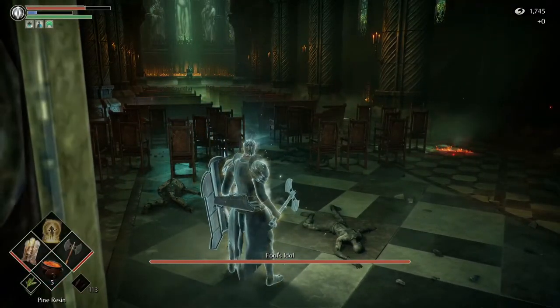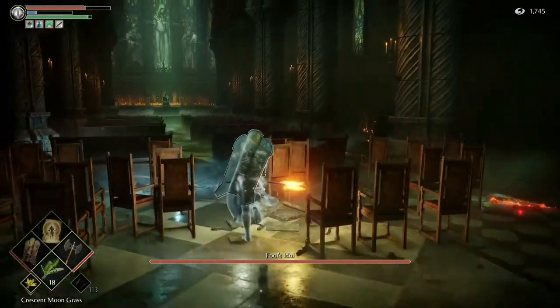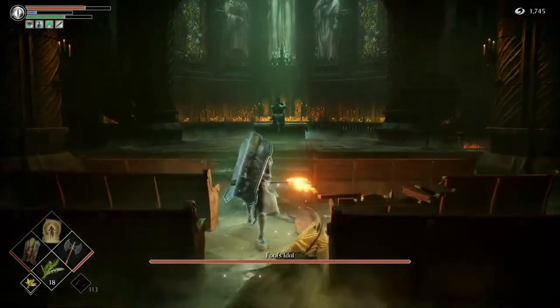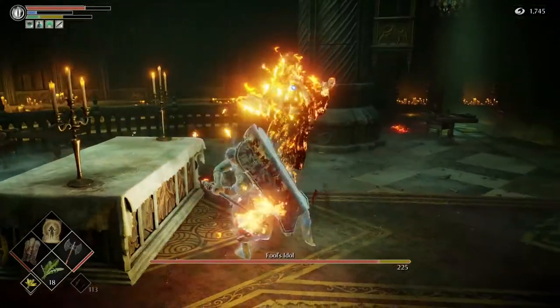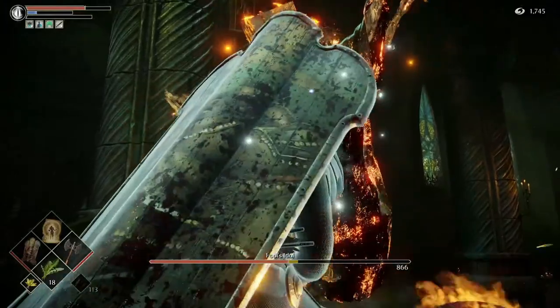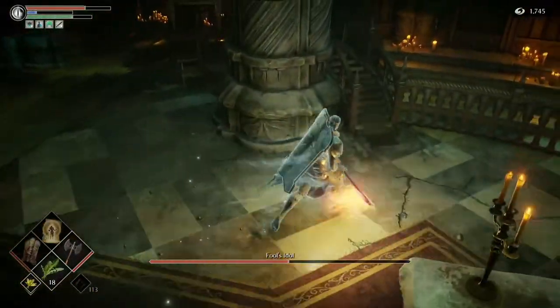I'm going to throw on my Pine Resin and two-hand my weapon to do a little bit of extra damage. This first encounter, you get pretty much free hits on the boss, and then eventually she's going to disappear. I did about half of her health, which is pretty good.